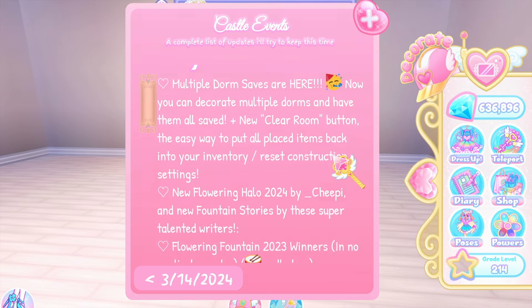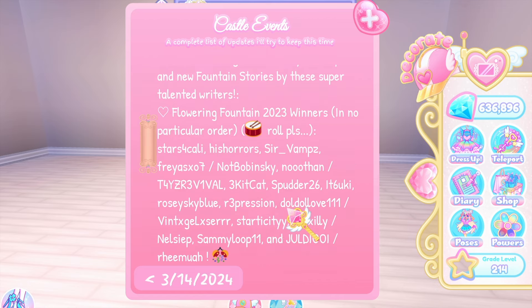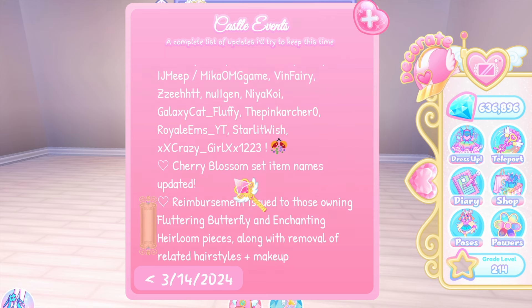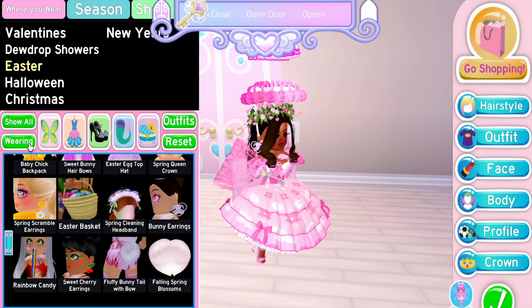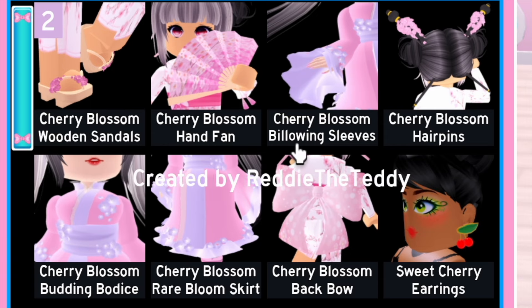The next thing in the update log is the new flowering halo, out in new fountain stories by some super talented writers. Then we have some flowering fountain honorable mentions. The cherry blossom set item names have been updated — it was an Easter thing, right? Let me look it up.